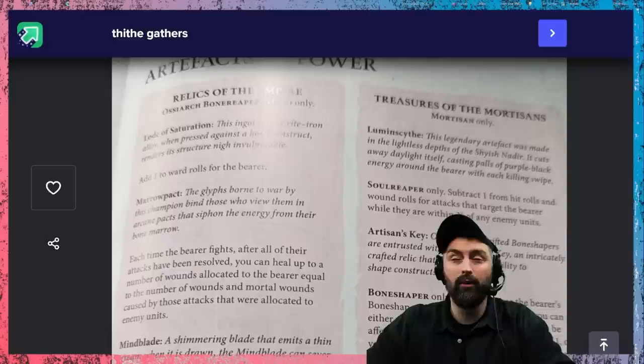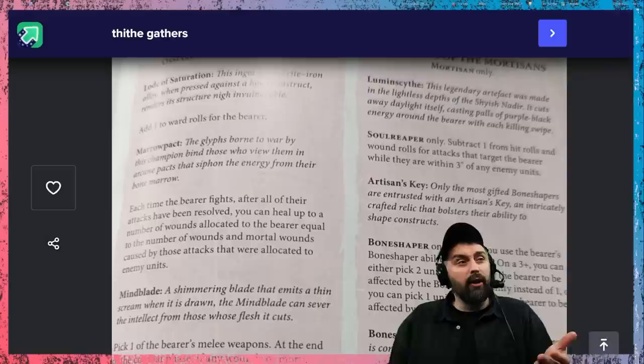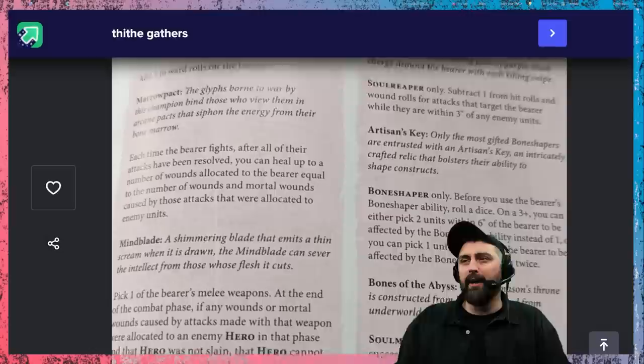Then you've got the Marrow Pact: each time the bearer fights, it gets to heal a number of wounds equal to the wounds it's dealt or mortal wounds it's dished. Pretty good, especially if you take the command trait to get more attacks every time you kill a unit or model. It's kind of another way of making a very survivable character — kill, heal, kill, heal.